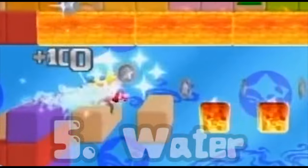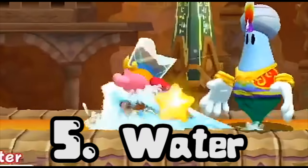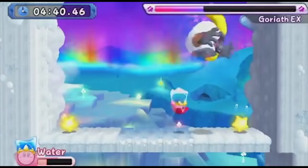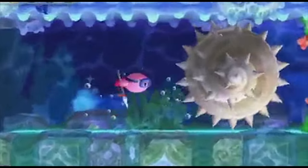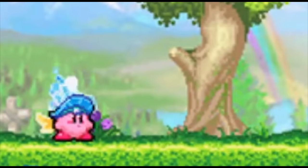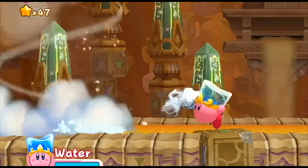It took us 18 years to get a copy ability based around the iconic element of water. We've certainly been close for a while — ice, that's in the right ballpark. Bubble, okay, we're getting closer. Water — yes, that's the one. Everything is right with the world. Just another reason why I love Return to Dreamland so much.